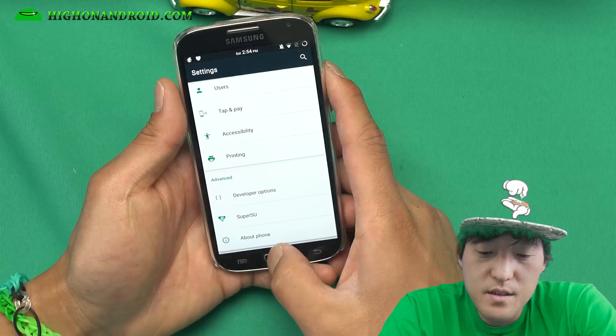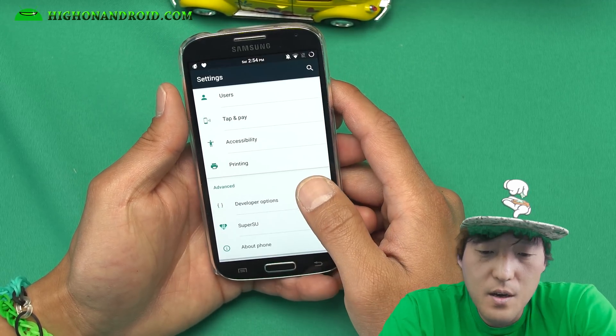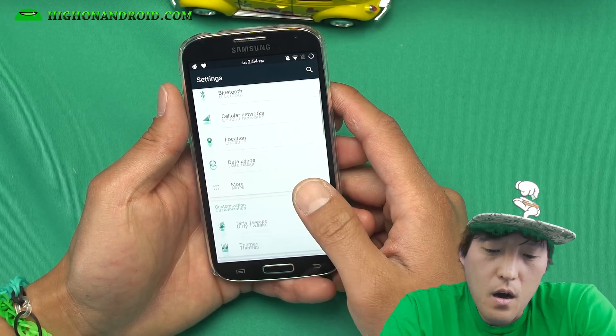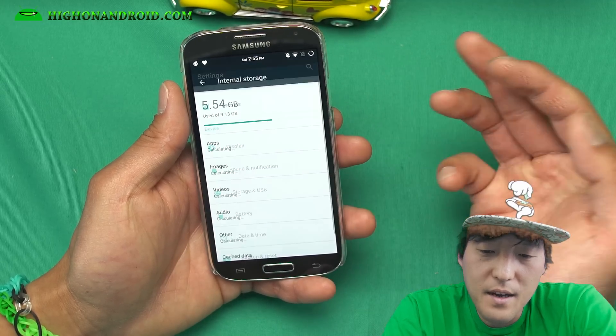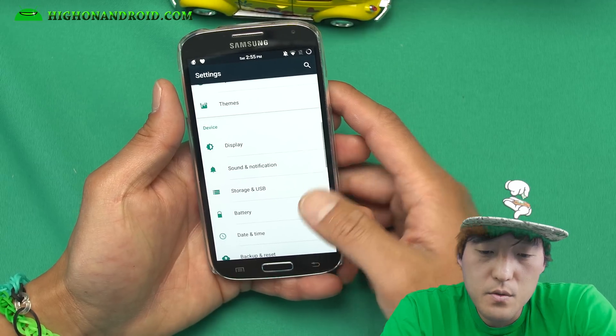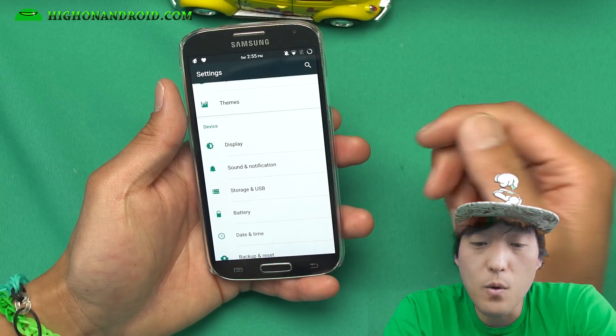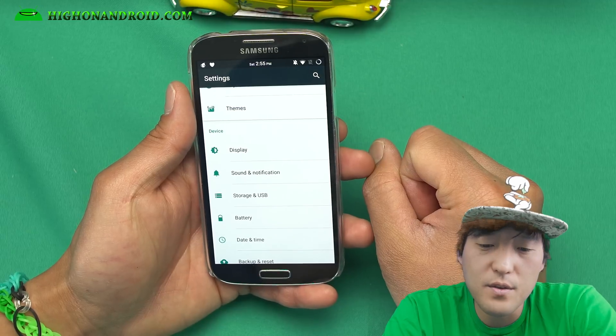This is basically standard Android 6.0.1 ROM. You'll get all the standard features of 6.0.1, including adoptable storage. You can go ahead and add a microSD card if you want to convert it into internal storage. So if you add like 64GB, you'll be able to turn this 16GB into a 80GB device.